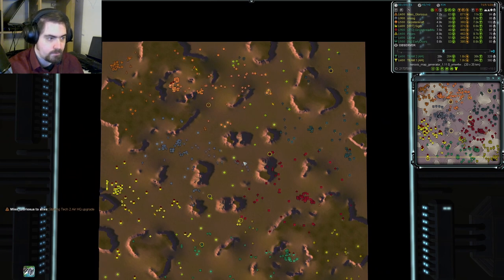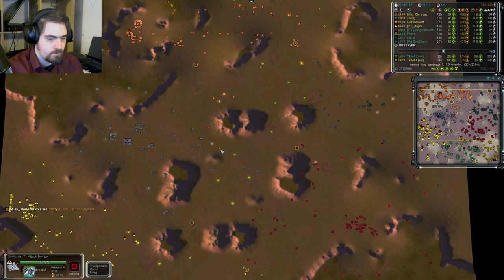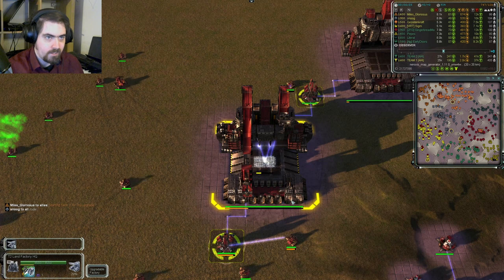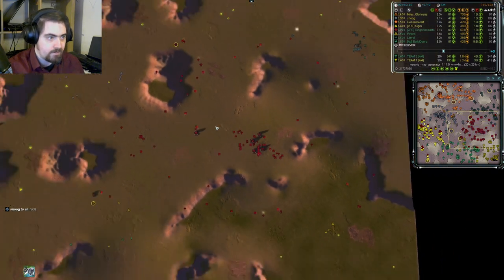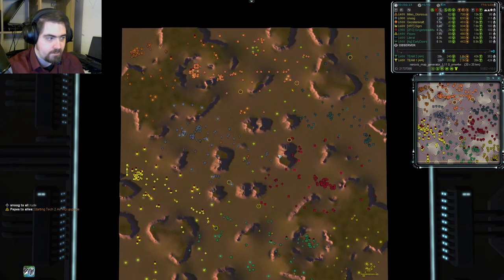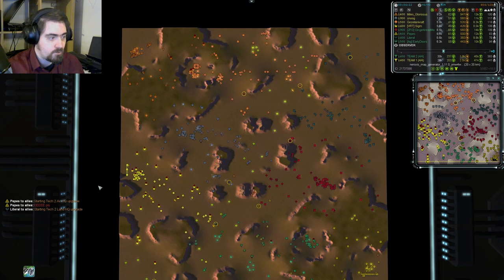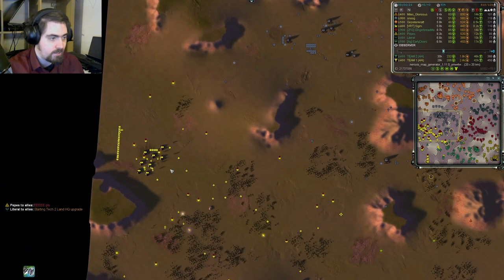A bomber pops out from Gingerbread — I don't know if it's going to get very far. But look at this: Gingerbread has a T2 land HQ already up and producing at 6 minutes. That is pretty fast and it could give him an early advantage. I don't think anyone else has even started — well, as I say that, Literal, his teammate, does. But I'm pretty sure that nobody on the Northern team has even started T2 land.